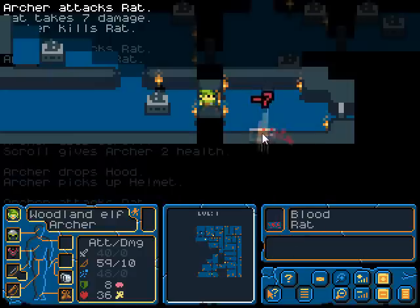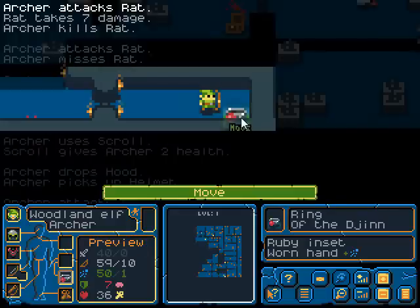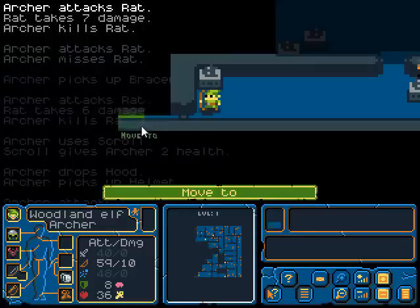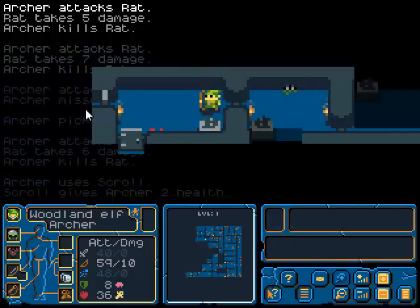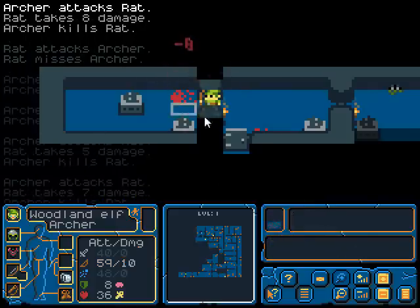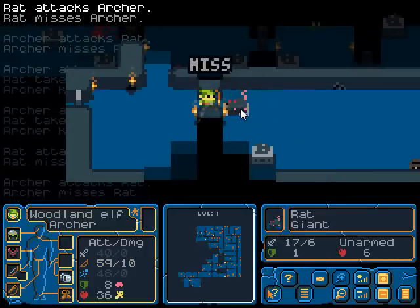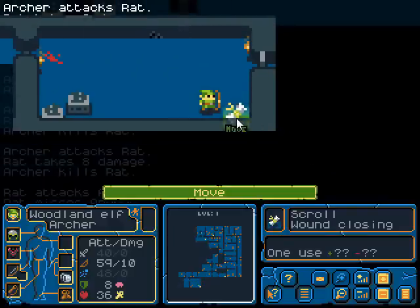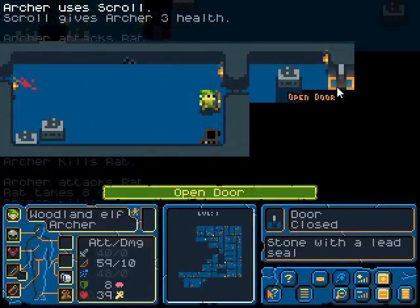I'm not normally a fan of roguelikes, but I thought I'd give this a try. That just lowers my thing and gives me magic — I don't need it. I don't really know all there is to play, or all there is to do in this game. I just sort of picked it up, so it's possible that I am missing a lot of things. Wound closing — gave me three health.